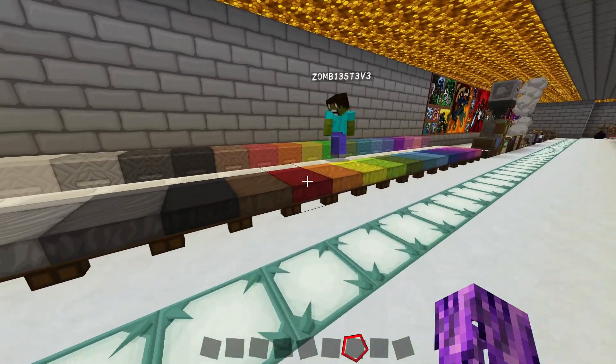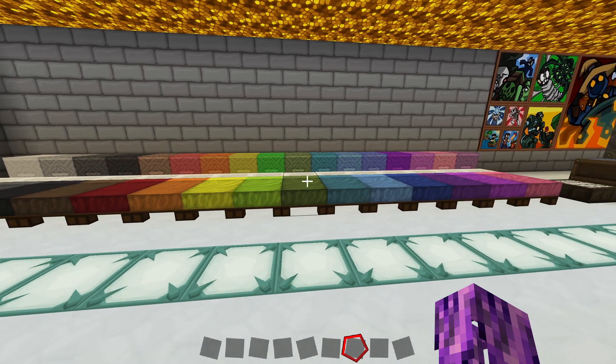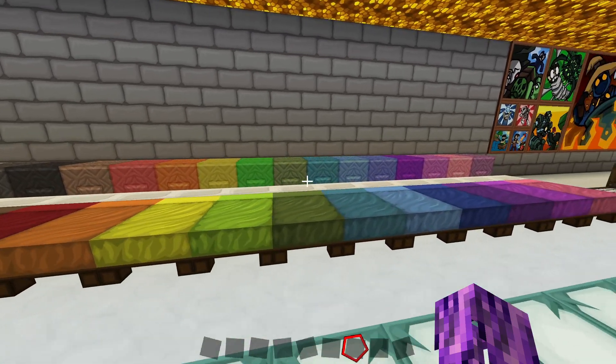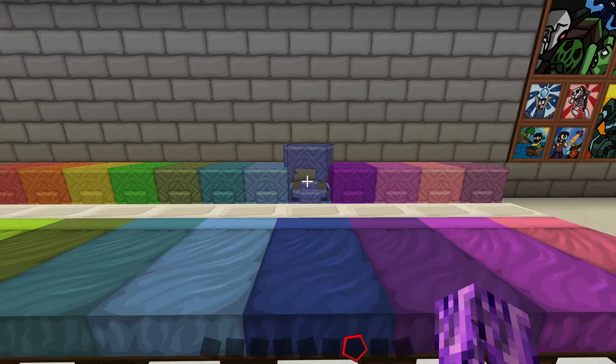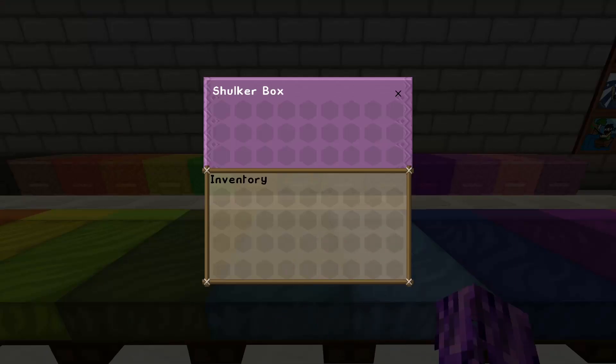We've got shulkers and beds in matching colors — all the different colors you can dye your beds or your shulkers. Here's what the shulker boxes all look like. It's actually kind of funny — the inventory is purple no matter what color the shulker box is.